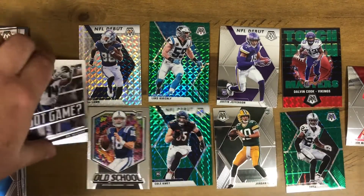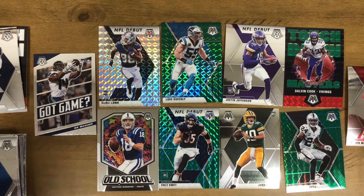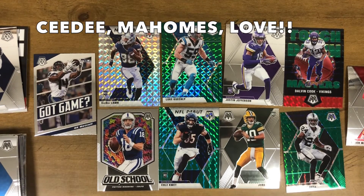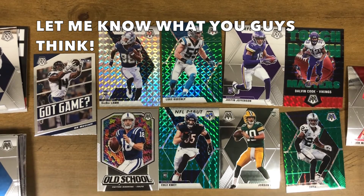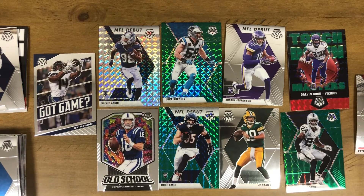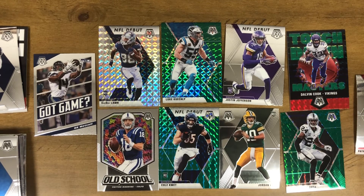So we didn't pull any autographs or orange fluorescent parallels, but we did get some nice cards. The recap: a DK Metcalf Got Game insert, my PC hit in Zeke, another PC hit in CeeDee Lamb NFL debut, a Silver Prism parallel, four greens — Luke Kuechly, Cole Komet, Charles Woodson, and Dalvin Cook — plus that nice Old School Peyton Manning stained glass insert, a base Patrick Mahomes, Justin Jefferson, and Jordan Love. Two good rookies. If you enjoyed the content, give me a thumbs up, hit that subscribe button, and I'll see you guys on the next video. Thank you.